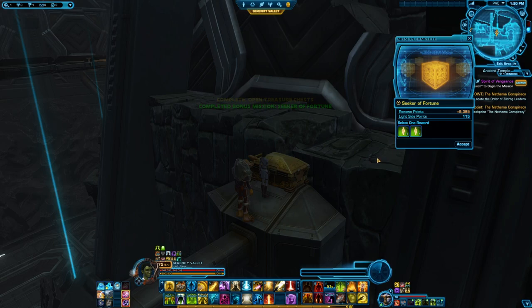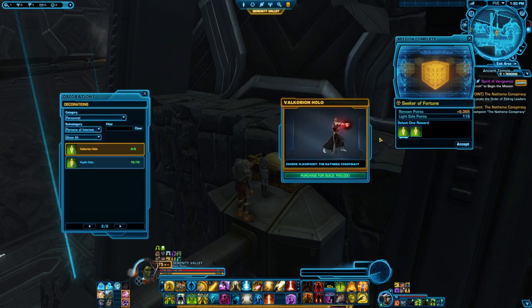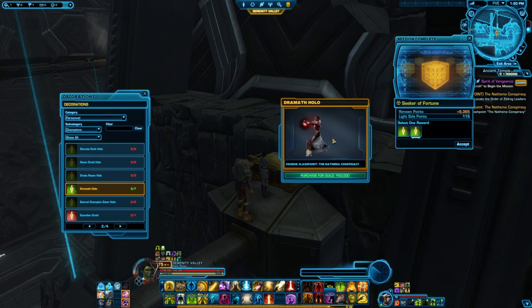Bonus achieved! You now get the Seeker of Fortune achievement and you can choose which decoration you want. Do you want Valkorion's ghost? Or do you want Dramath? That is the choice.